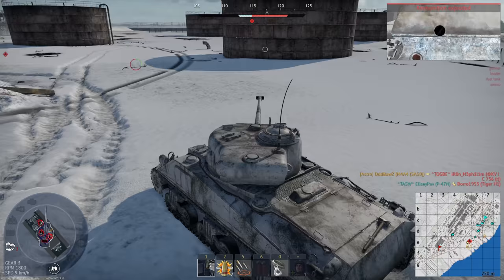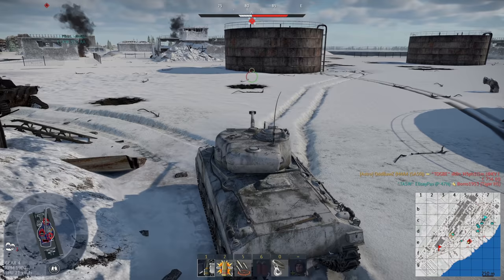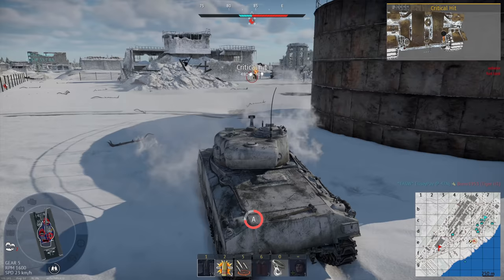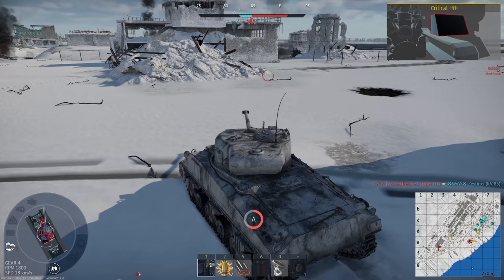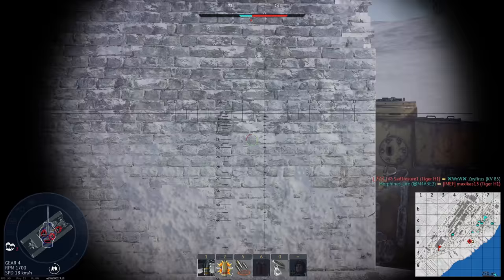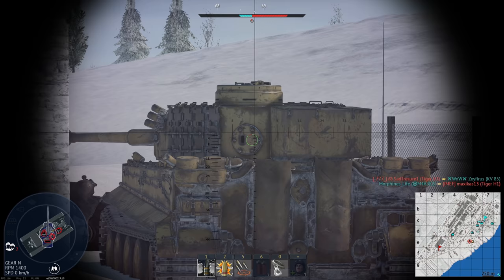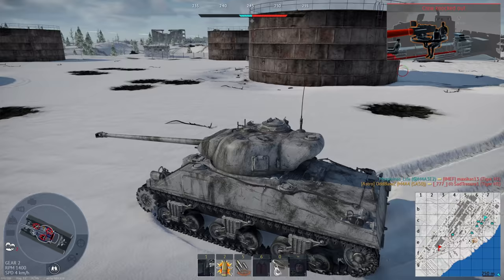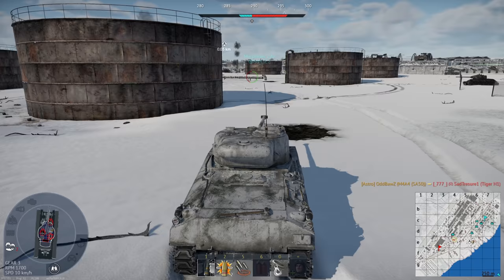Right, while I'm reloading, we got to decap this. Give this Tiger a fright hopefully, and then our team might push up and help. It's going to make him angry. Is he turning his turret towards me? No, he's not turning his spire out, which means he's still fighting someone. Turn that. Good. Well, this game wasn't very interesting at the start but it's definitely developing now — a lot of the enemy team is left.